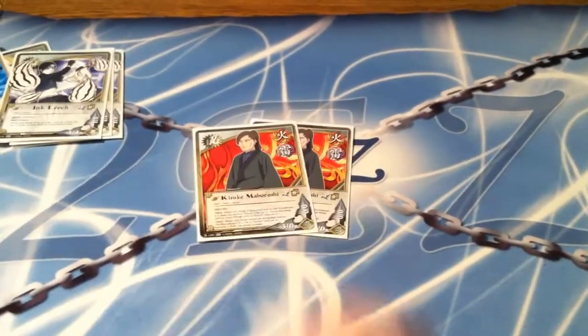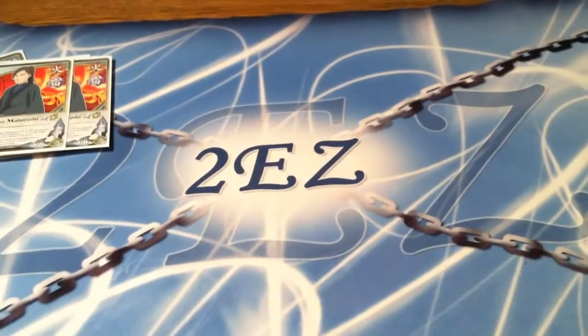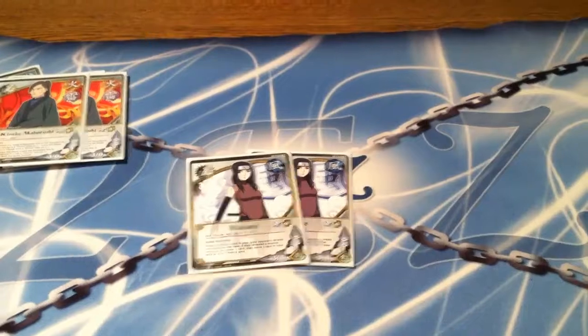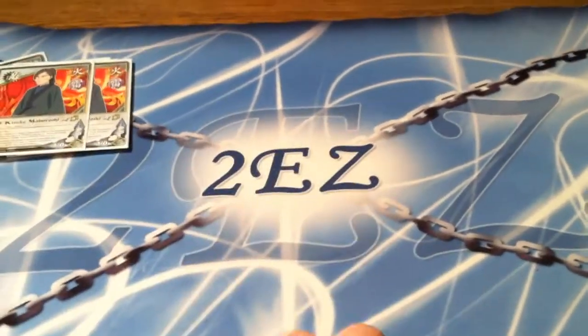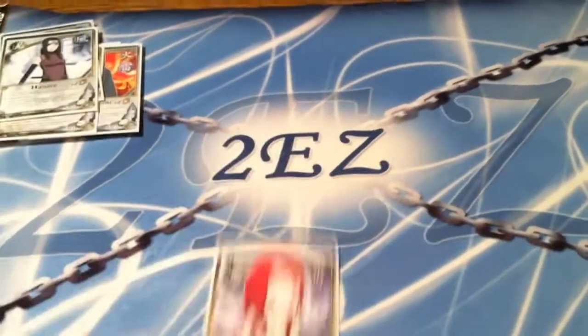Two Kisuke to stall, and he's on element. Two Hanari because she can look at your opponent's hand, she can cycle through more cards, and she has two mental power and decent stats. One Kishina for mental power, female, and chakra generation.